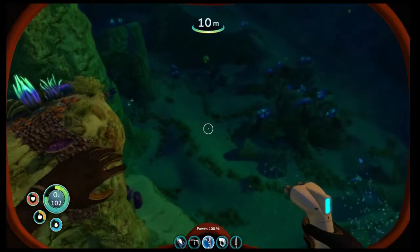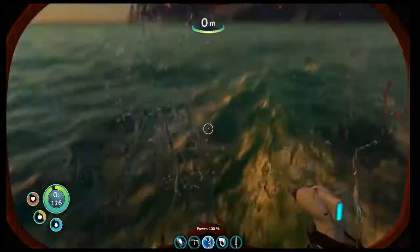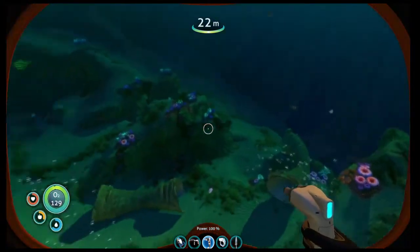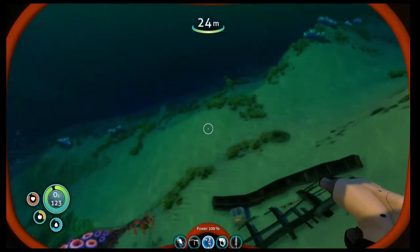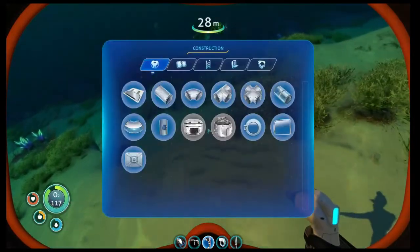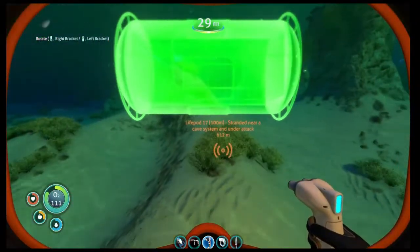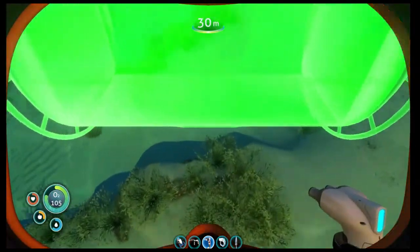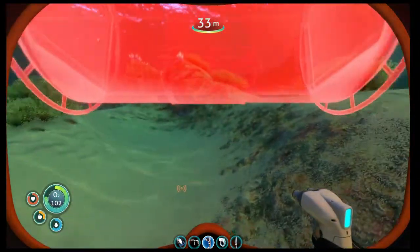If we just place it... where is the Aurora? If I just place it maybe down here. It's fairly flat, but let's give it a go anyway. If I come down... I just want to build a normal compartment. Let's see if I can do it. Apparently if I rotate it that way it'll work. Can you go down please? Okay, no it doesn't want to build there.